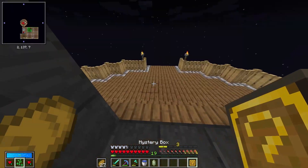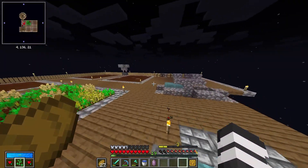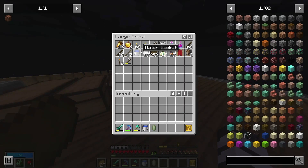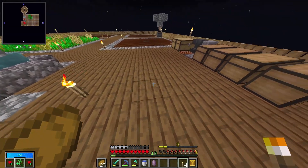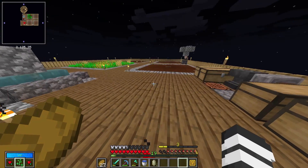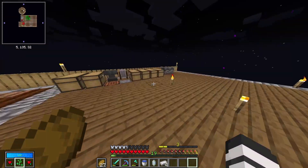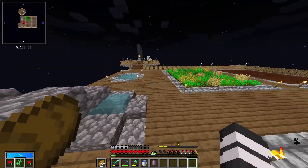So let's get this mystery box and see what sort of things we're going to get. It was a bit dark here, just in case — we don't want any, uh, enemies from this. I'll quickly show you what I got from that vault: there was some ancient debris, more diamonds, iron, all that sort of stuff.